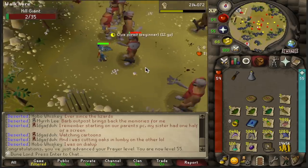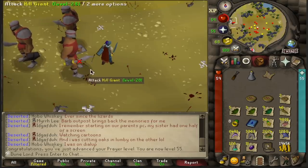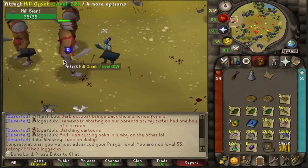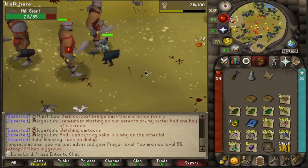And here we go, starting up a brand new day of clue juggling. We also just got 55 prayer, which is pretty dang cool. I'm burying all the big bones that I get from these Hill Giants, so we should be getting a couple of prayer levels during this episode.